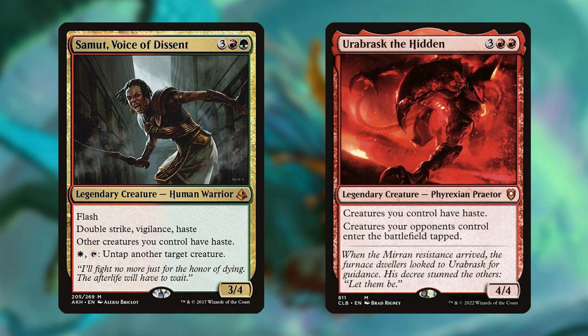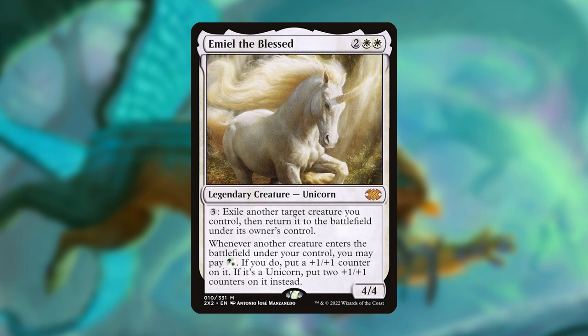However, Samet has the additional ability to untap another one of your creatures, as well as a bunch of stapled-on keywords. Ourobrask makes your opponents' creatures enter the battlefield tapped as well, which can vastly slow them down. Emiel has an activated ability that flickers your creatures, which is great to protect from removal, reuse tap abilities, and in the case of Kadrick, make a bunch more legendary tokens.